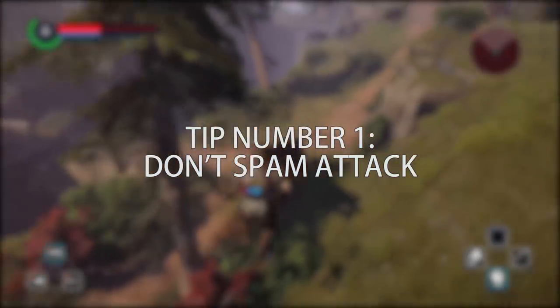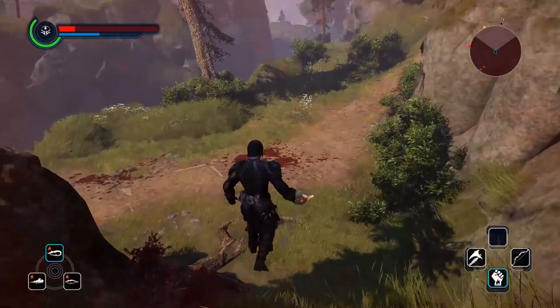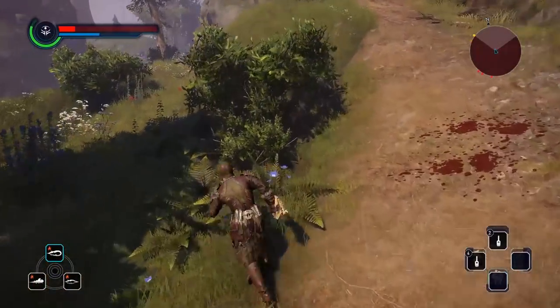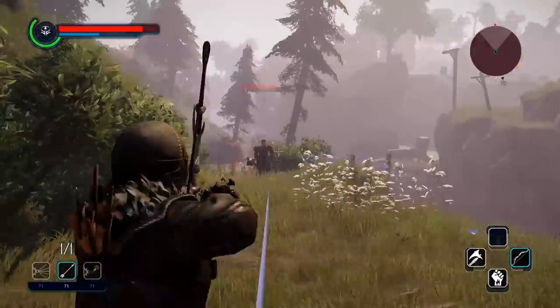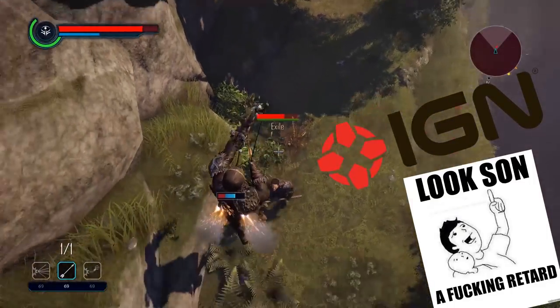Number 1: Don't spam your left mouse button, or in my case the right button on the controller. If you spam the attack, you'll actually hit slower and won't be able to effectively fill your combo meter. Strike right at the end of the animation, so learn how those animations look. Even in some reviews I've seen people spam their left click — IGN, idiots.